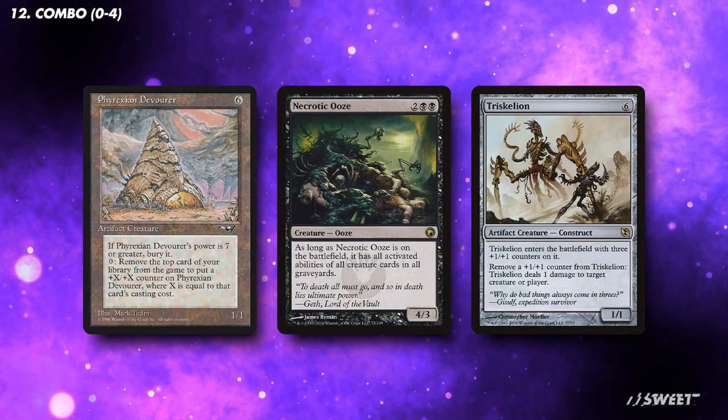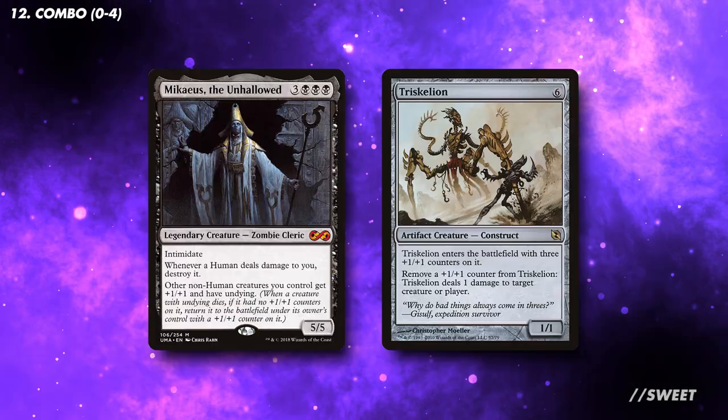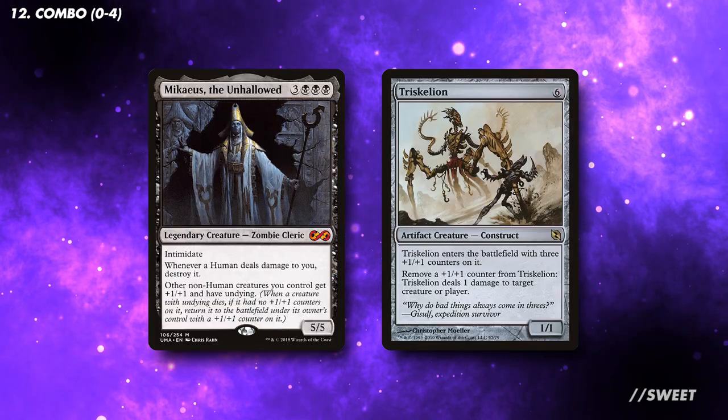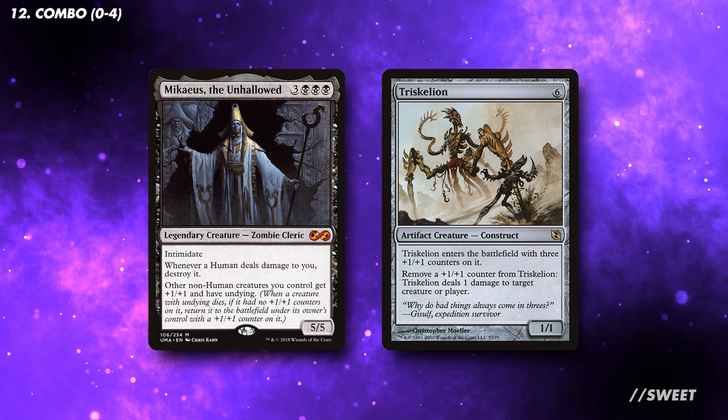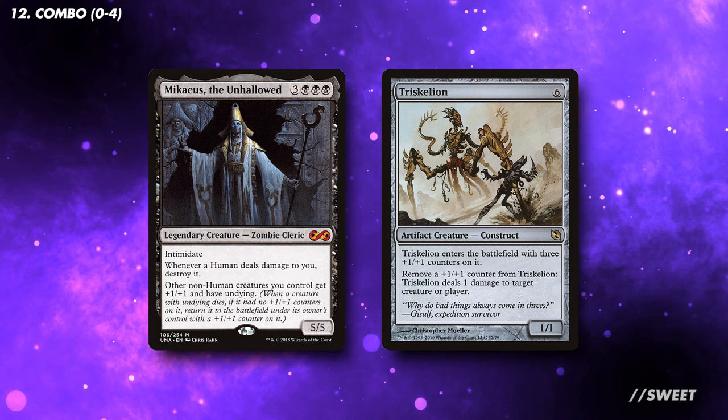If you want to add a combo win to this deck, you can look to adding Phyrexian Devourer, Necrotic Ooze, and Triskelion. If you're running Triskelion then you can also run Mikaeus. Details on how these combos work will be listed in the description below. Also with combos, replace some of the card draw with tutor spells so you can get the pieces you need much easier.